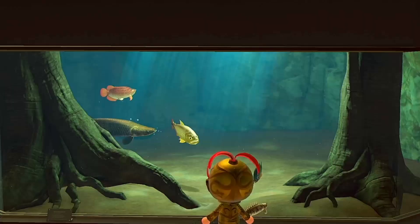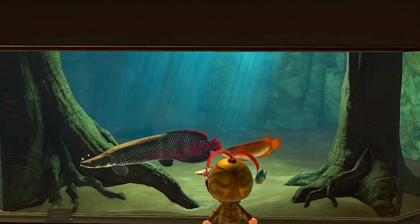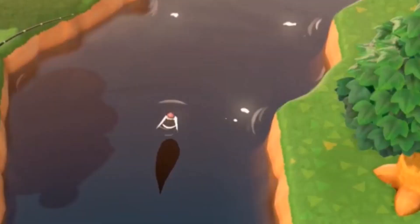The Arapaima is a river fish that appears in the summer. It appears between 4 p.m. and 9 a.m. It is a very rare fish, making it the third most expensive river fish, after the stringfish and dorado and tied with the Arowana. Its shadow size is huge, similar to the tuna and stringfish, and likewise it is the largest river fish. You will find that the Arapaima will spawn in rivers, so those interested in obtaining this aquatic creature will need to visit the rivers.